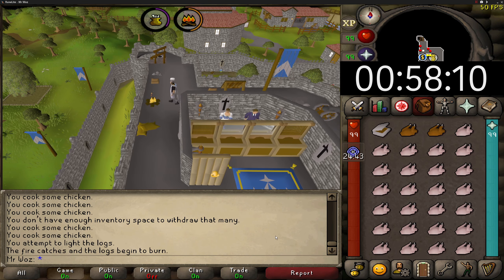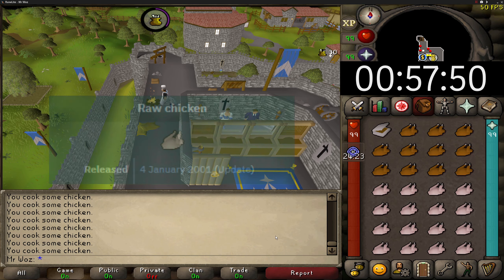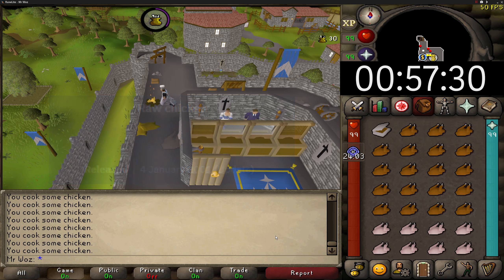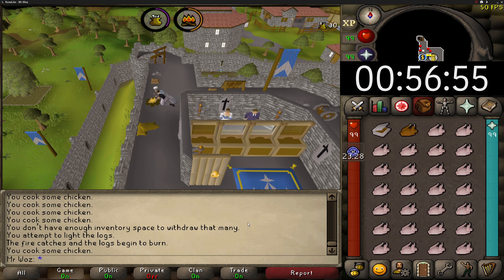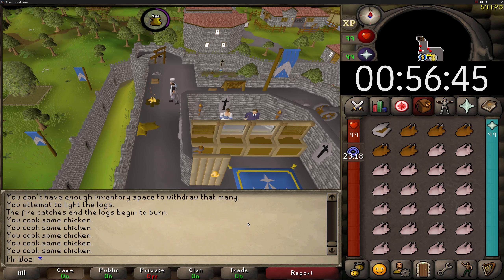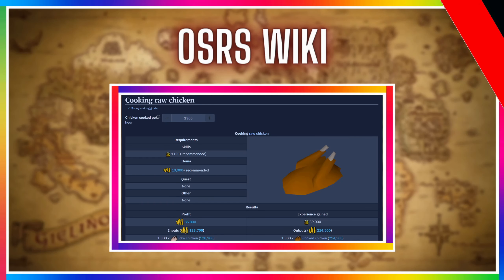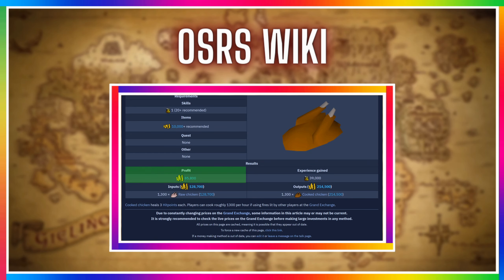Cooking raw chickens was released on the 4th of January 2001, the same release date as RS2. This is actually a decent moneymaker whilst being very AFK without spending much GP, and it's great for free-to-play players to gain fast GP per hour as well as XP per hour. According to the OSRS wiki, you can make around 85k and 800gp profit per hour, which is not too bad considering there's little to no effort when doing this method.